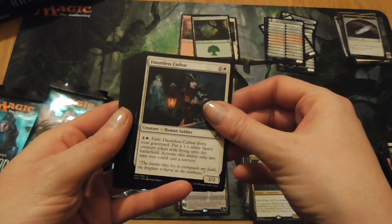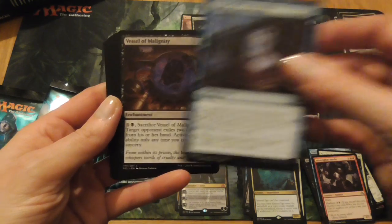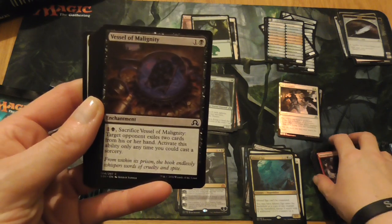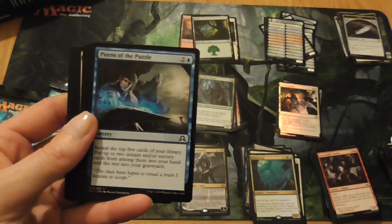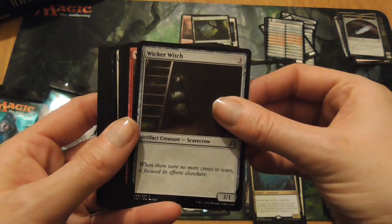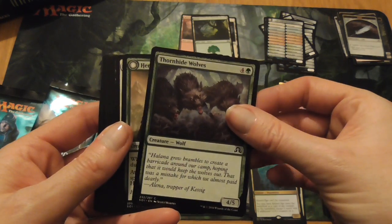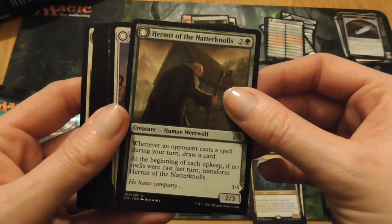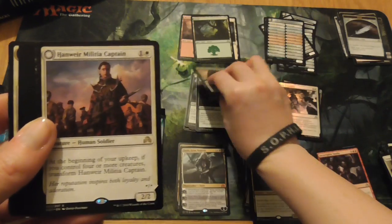Dauntless Cathar, Vessel of Paranoia, Vessel of Malignity, Inquisitor's Ox, Pieces of the Puzzle, Wicker Witch, Vessel of Volatility. Thornhide Wolves. Hermit of the Natternals, who turns into Lone Wolf of the Natternals — very nice, there's another one for me. And another one: Hanweir Militia Captain, she turns into Westvale Cult Leader — nice.